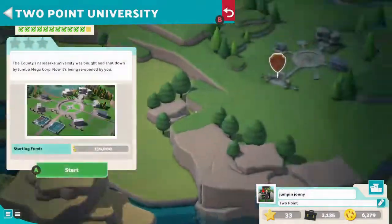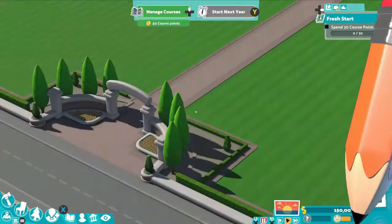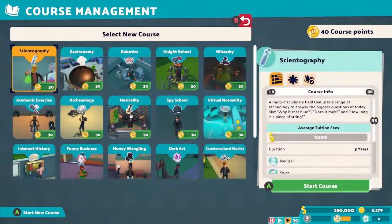Hello and welcome to Jumpin' Johnny Gaming. This video is a walkthrough of how to get three stars in Two Point University for Two Point Campus. You unlock this once you have one-starred all the previous campuses, and this is the 13th and last campus in the game.